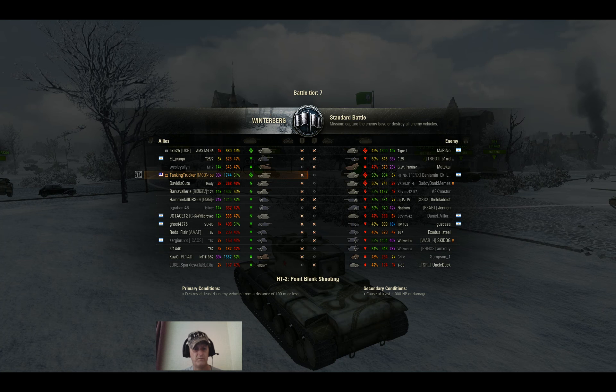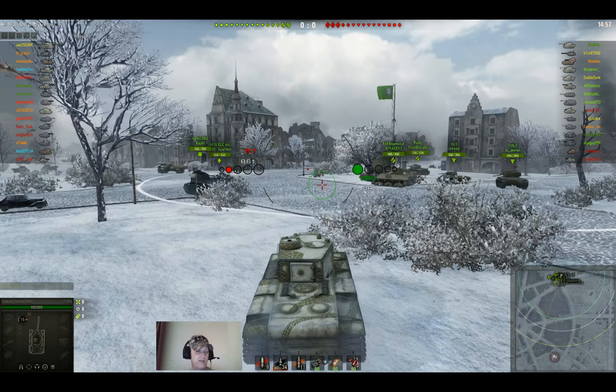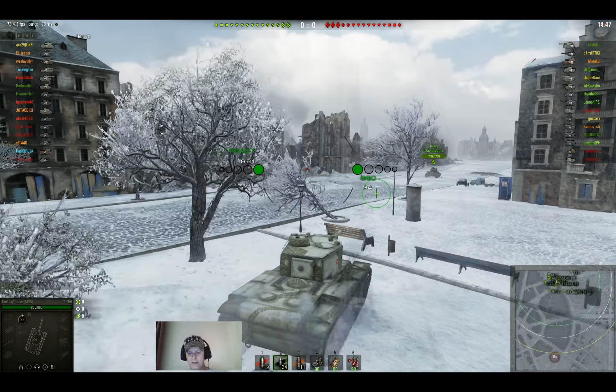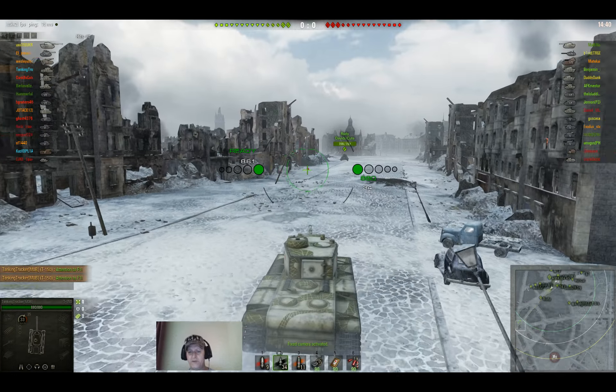Alright, so we find ourselves on Wunderberg and unfortunately my team isn't very good. Tank-wise the loadout is pretty comparable, but player-wise they had about three red players and we had about six. We did have myself and another unicum though, so I felt like I needed to try and do as much as I could in this match.